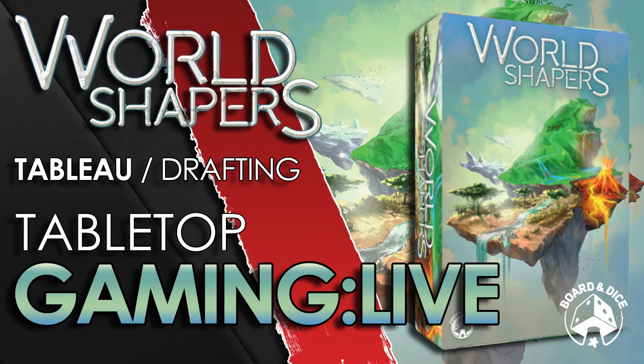World Shapers is a card drafting game. Players will draft one card per round and place it into their set of four columns corresponding to the elements: air, earth, fire, and water. Most cards provide creation points that are counted at the end of the game, and some have unique effects to help with scoring. Draft cards that combo with what you already have, enhance them with power crystals, and win the game.